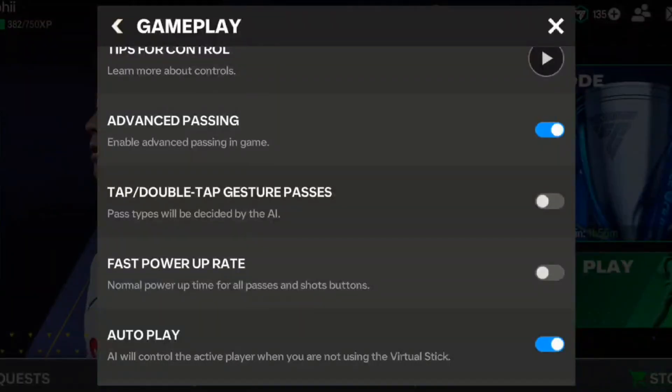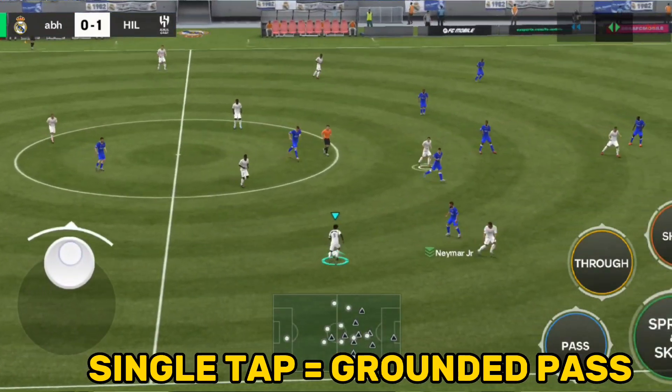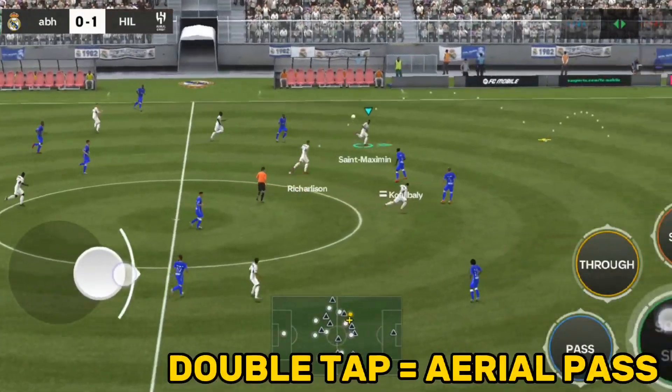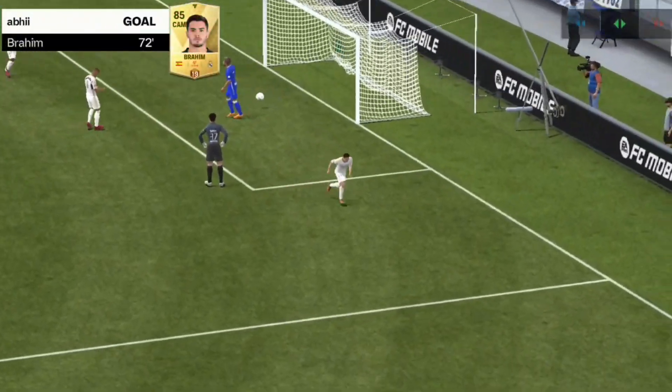Always remember to use the tap and double-tap passing gesture setting. A single tap on the ground gives your players a grounded pass, while a double tap gives your players an aerial pass. This gives you control over passing rather than leaving it entirely to the AI.